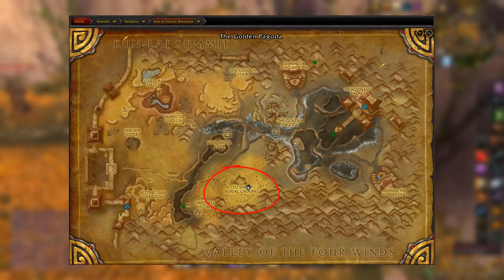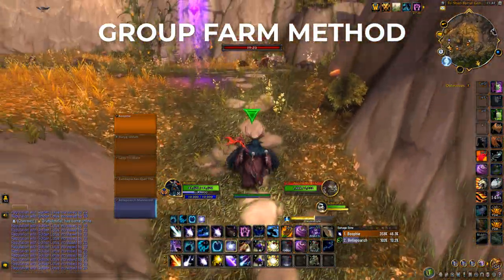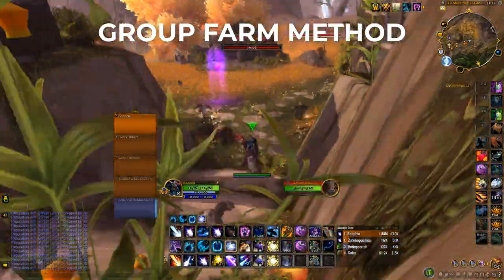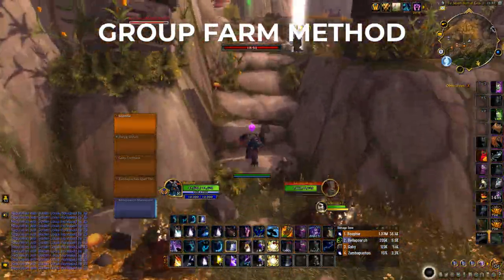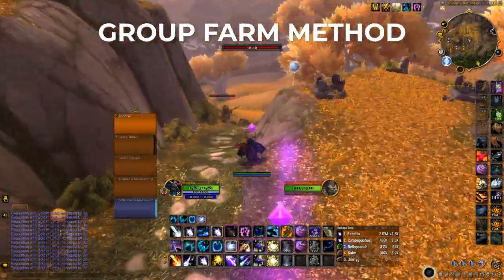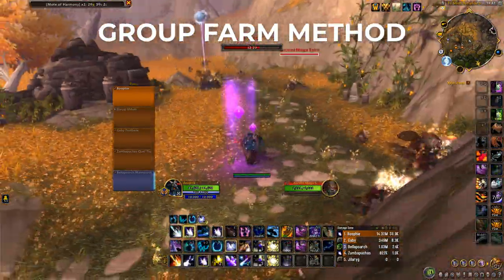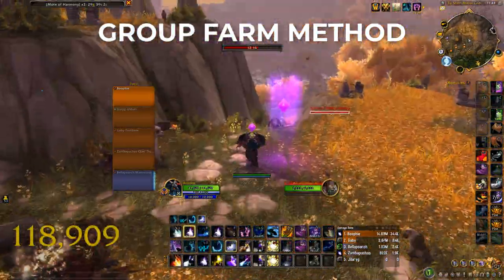This is where it is located in Pandaria — right here. With a group, you're going to set a timer for 20 minutes and you won't loot for 20 minutes, because the Sky Shards and other epics won't disappear — I believe it's up to 30 minutes, but you do it every 20 minutes just to be safe. You can expect around eight to ten Sky Shards per hour with a group, and you need 10 Sky Shards to craft the Ruby Serpent mount.